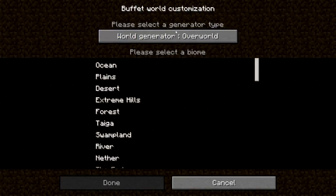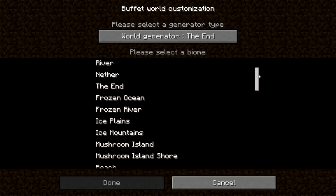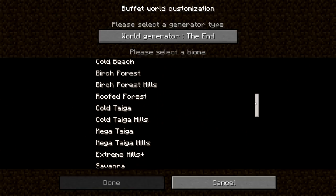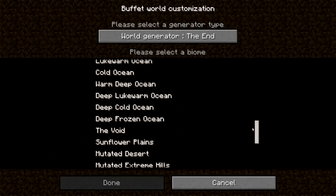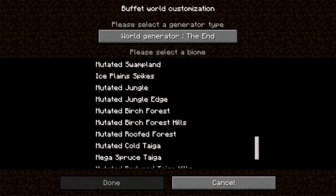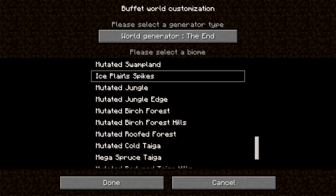We can select the generator type, so we can generate the world as if it was the overworld or the end. Let's do the end for this one. Let's find a good biome — what about extreme hills, jungle? Where is the ice plane spikes? Here we go. So we're going to make an ice plane spikes biome but it'll be like the end, so it's going to be like islands of ice plane spikes. Let's go ahead and see if we can try this one out.